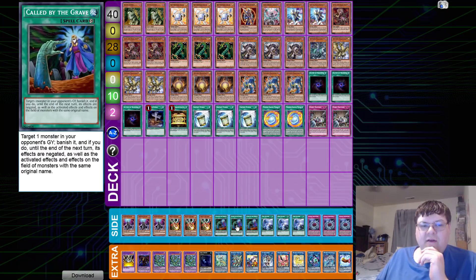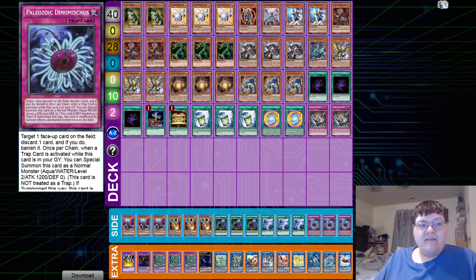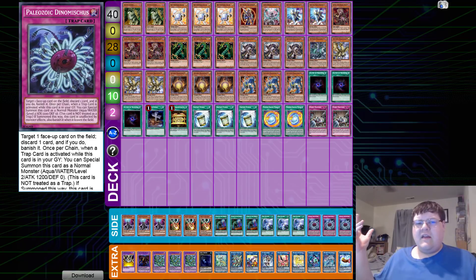We have triple Draw and Lock Bridge for Spiral, triple Called by the Grave — with consideration to cutting those for Denko Sekka for heavier back row decks — triple Twin Twister for back row removal, and triple copies of Dinomiscus for that generic spot removal away from the opponent. That is our rundown of Josh Todd's Thunder Dragon list. What do you guys think — is Thunder dead? Leave a comment down below.